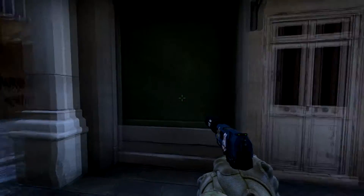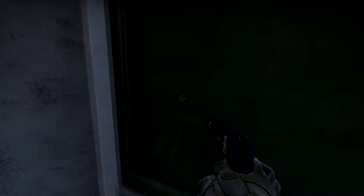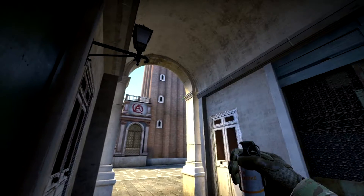For our first nade spot, we're going to smoke Long. In order to do this, enter Arches and push yourself into the corner made by the gray and green walls — do not position yourself in the corner made by the white wall. Now simply line your crosshair up with the molding and the edge of the wall, then left click and throw.